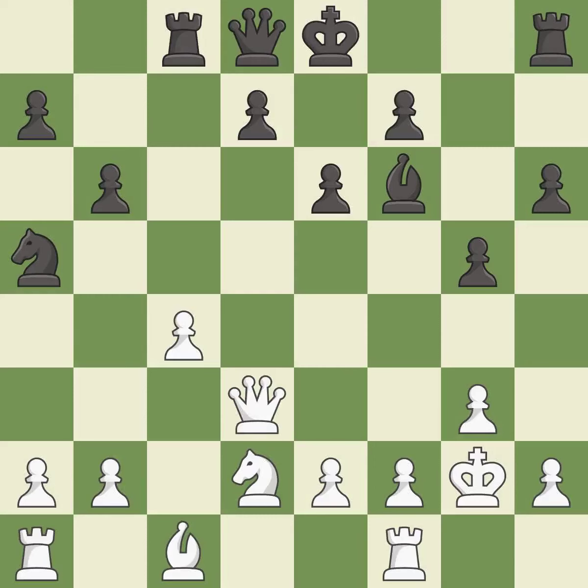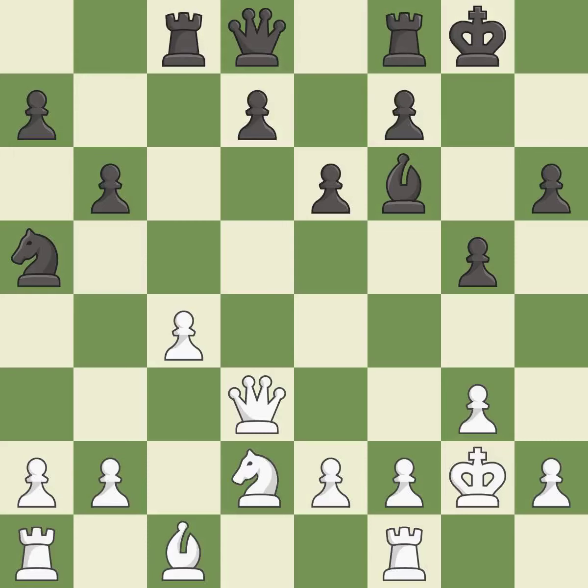This protects an under-defended pawn that is under attack. This is the only move that works — it is a great move. Castling gets the king to a safer square, out of the center of the board, while also developing a rook. Castling to the same side of the board as the opponent avoids some of the attacking associated with opposite-side castling — it is good.